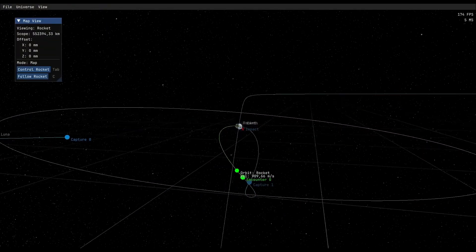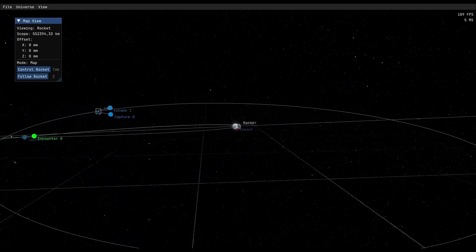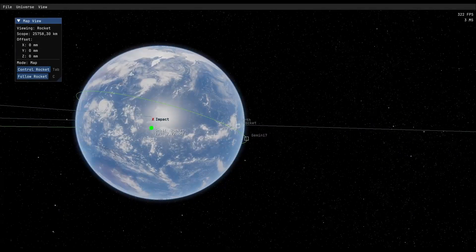This looks awesome, doesn't it? So we go around the moon, in front of the moon, spin around — it spits us out on a trajectory towards Earth where we will land right there.